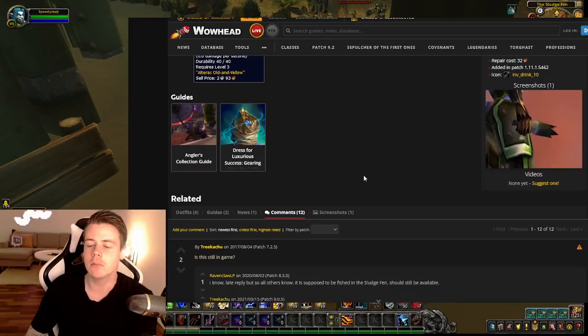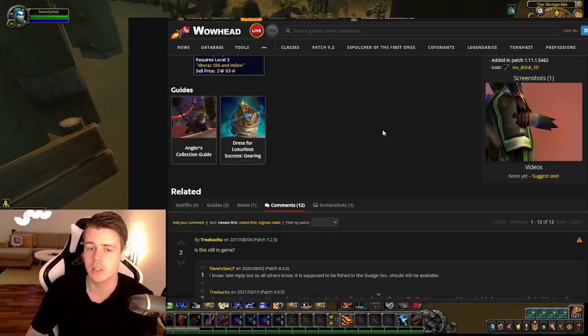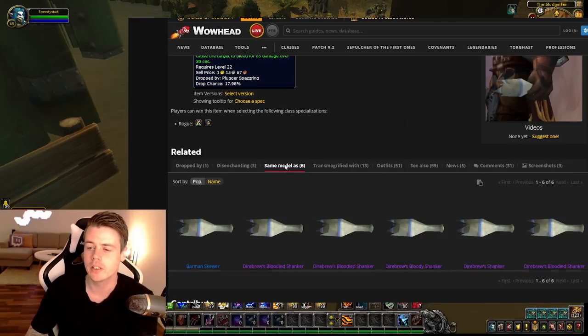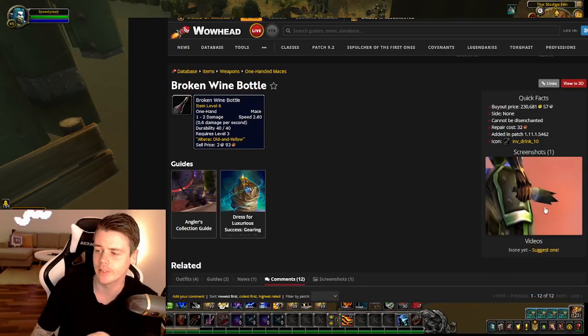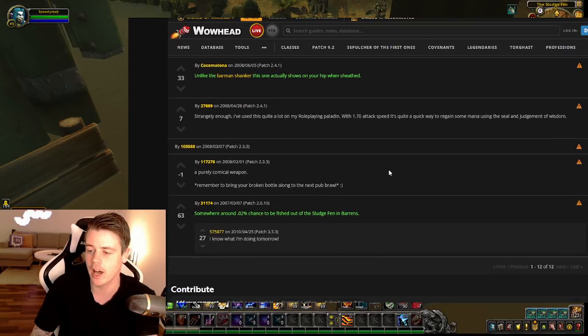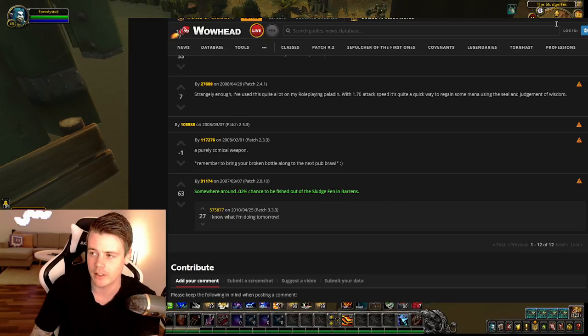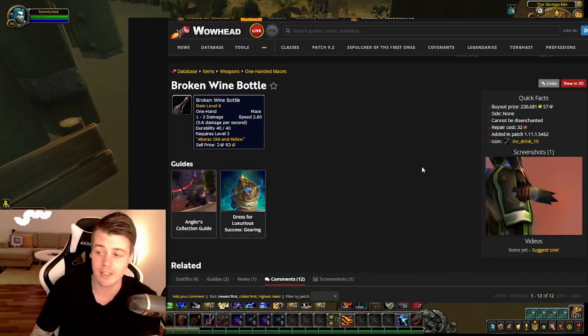Usually when you look at an item, WildHead will tell you if it shares appearances with any other items. If you look at a similar item like the Barman Shanker, you can see it says 'same model as' and that it shares the same appearance — so it doesn't matter which one you pick up. However, the Broken Wine Bottle has a very different color scheme, a greenish item. WildHead doesn't give much information on it, but comments confirm you can fish it up in the Sludge Fen in the Barrens. I did some research and couldn't find any other bottle sharing the same appearance, so I'm pretty sure it's a unique item.